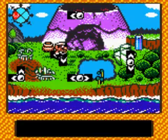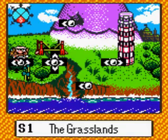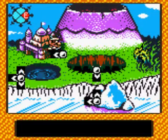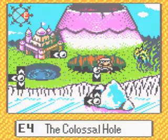Okay, next level. I have to go to the east — E4, specifically. E4, the Colossal Hole.